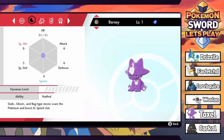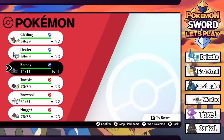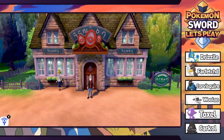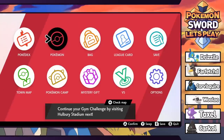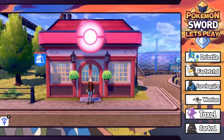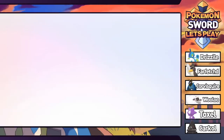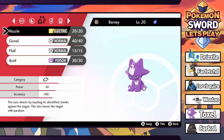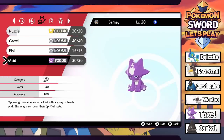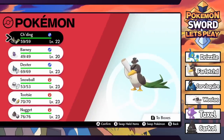Barney has the ability Rattled - dark, ghost, and bug type moves scare the Pokemon and boost its speed stat. It comes with Nuzzle, Growl, Flail, and Acid. I want to grind this thing up since it'll help in the Water Gym. I'm going to cut until we have Barney leveled up enough to fight. Alright, I got it to level 20, took about 30 minutes. Unfortunately we haven't learned any new moves. Nuzzle is our only Electric move at 20 power - not great, but it does leave the target with paralysis. We'll leave Farfetched in front to try to get it to evolve.